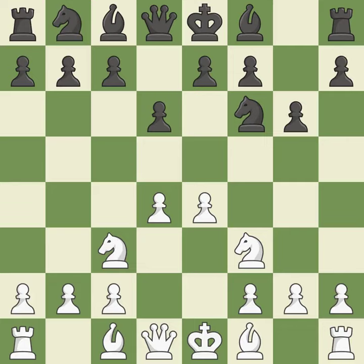NF3 controls the E5 square, advances the knight toward the center, and helps the D4 pawn. The fianchetto move BG7 places the bishop on the long diagonal. Be2 develops the bishop, supports the knight on F3, and prepares castling. Castling gets the king out of the center and activates the rook.